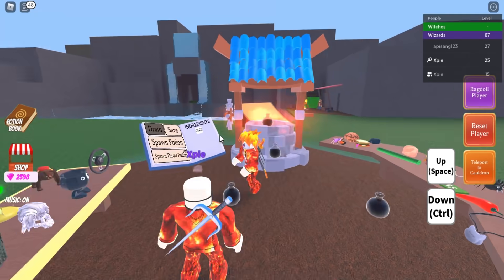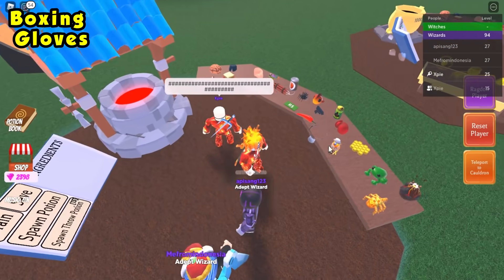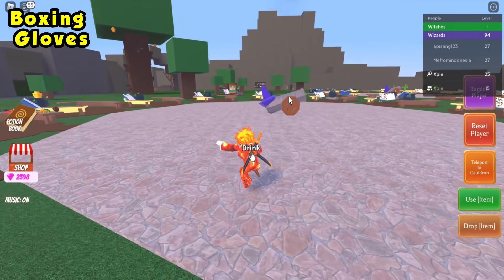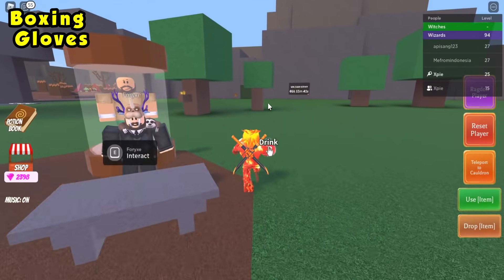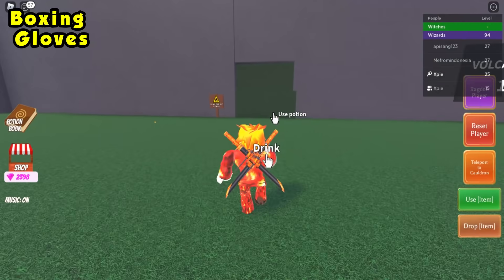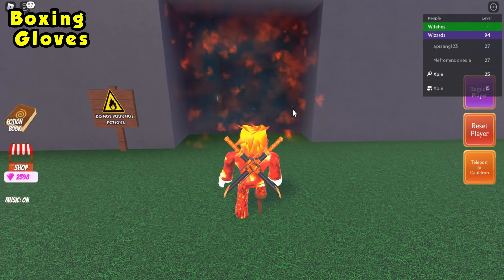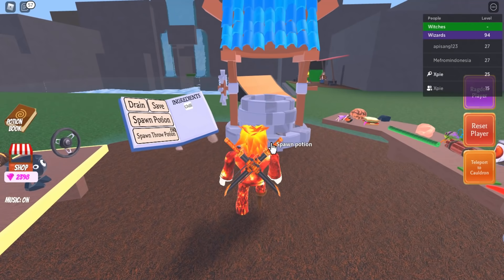For the boxing gloves ingredient, make a hot potion with one chili. Take it all the way behind the NPCs — there's a bush or some grass back there. Once you're there, click it while holding the hot potion and it should start to disappear.